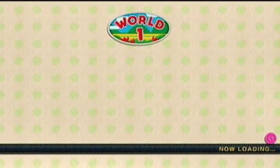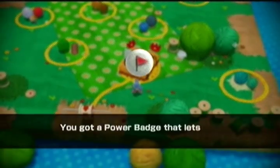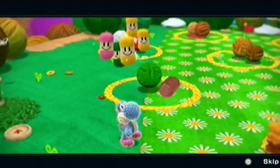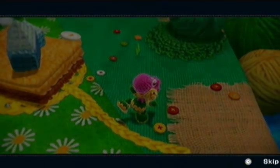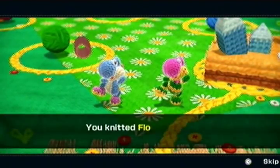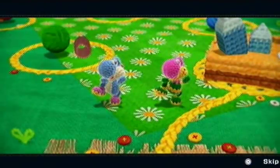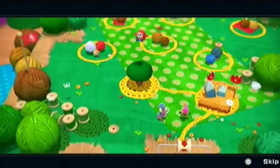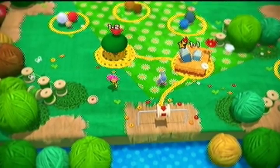Beads are used to buy badges that you can equip for a level, and they give you certain perks — such as the power badge. Some of these can range from being protected from pitfalls to fire not killing you, et cetera. So now we have the flower Yoshi! And you can go to the Yoshi hut to see who's in there, where you can find all the Yoshis that you've saved.